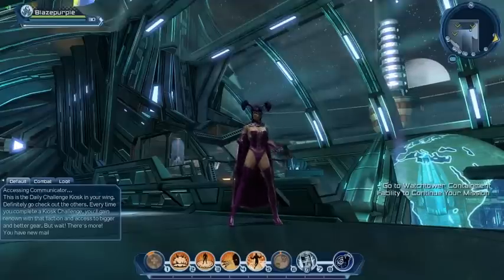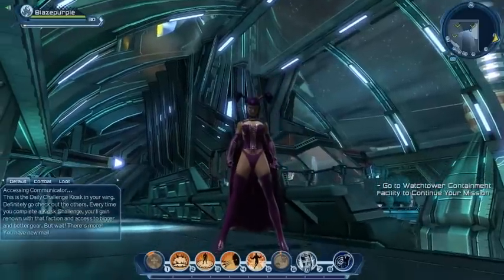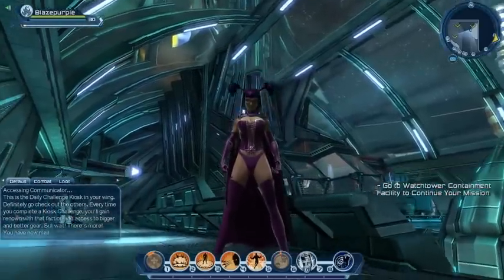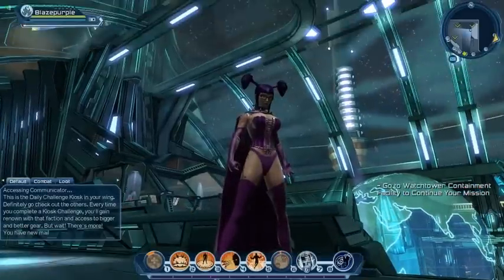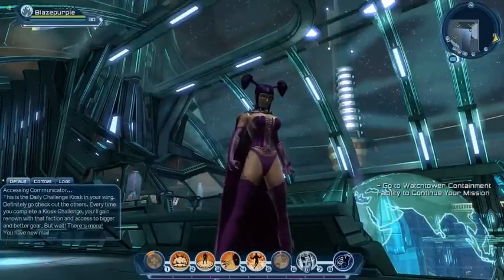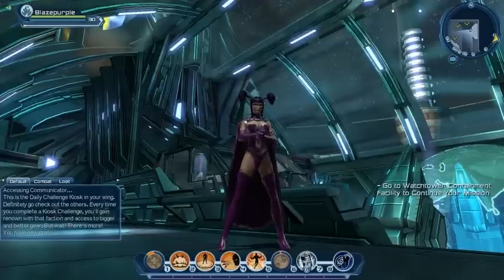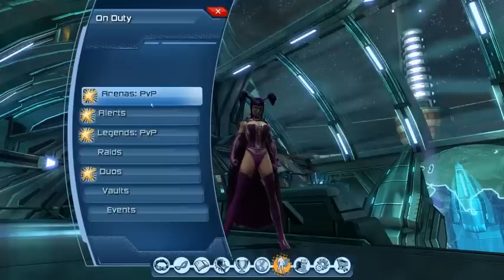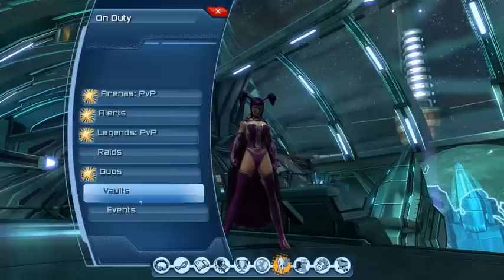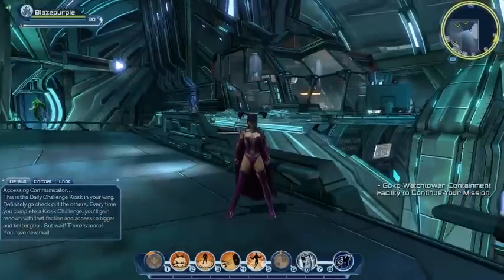Welcome back to this DC Universe Online let's play. I'm Sambo and Blaze Purple. We've made it to level 30 and to the Watchtower, because it's time to start checking out all the new content that arrived in the most recent patch — things like the auction house, new alerts, new duos, new arenas, raids, events, and daily quests picked up here in the Watchtower.